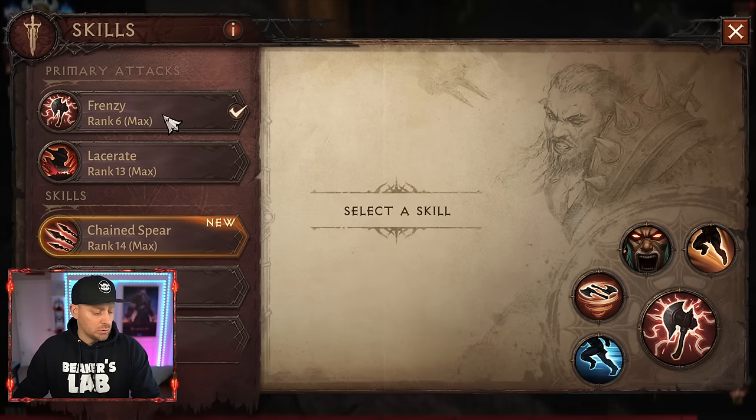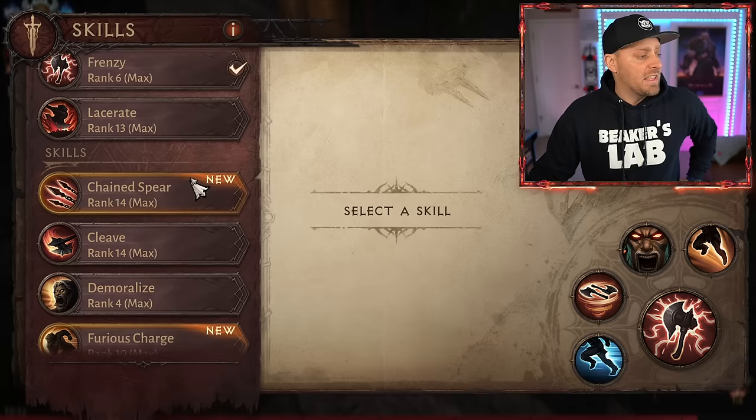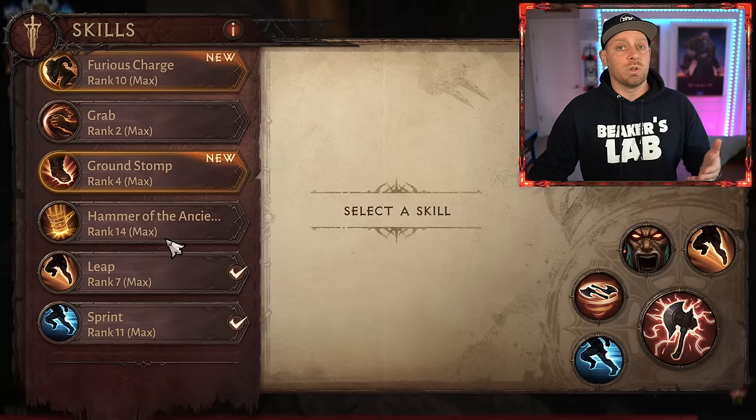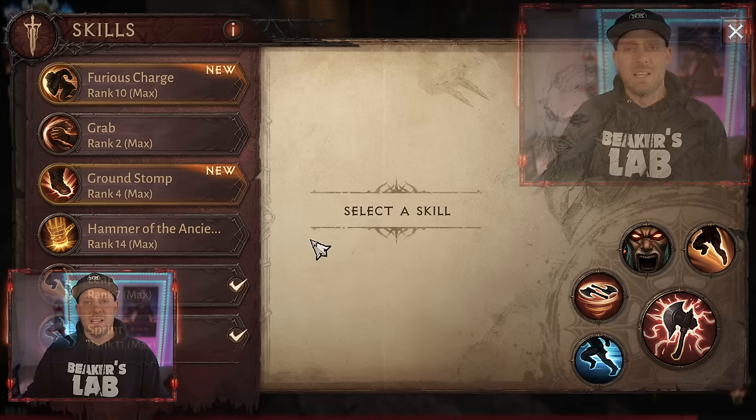You're going to have two different skills you start with — Frenzy or Lacerate if you're playing as the Barbarian, which I am — and then all of these skills unlock over time. As these skills unlock, they are permanently unlocked at max level. You never have to worry about upgrading them or grinding them through. Once you unlock a skill, you can equip it and it's available forever — a really great feature inside of Diablo Immortal.